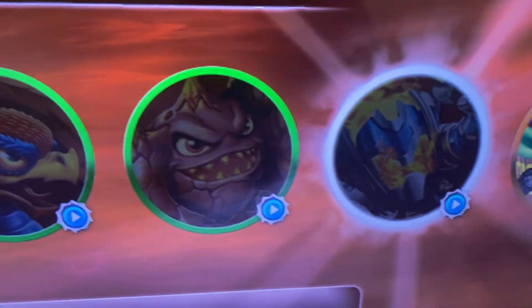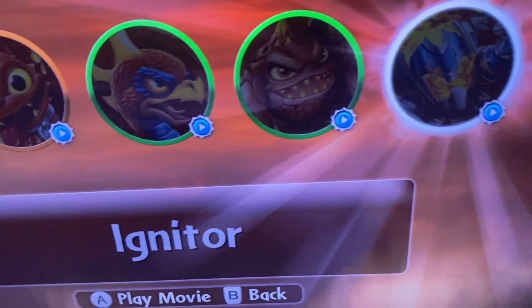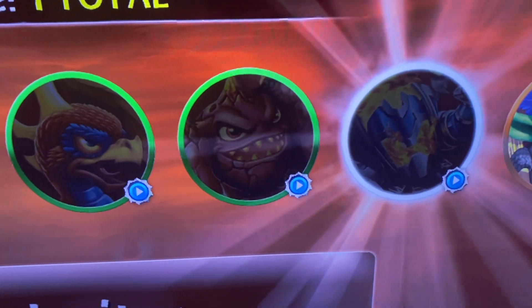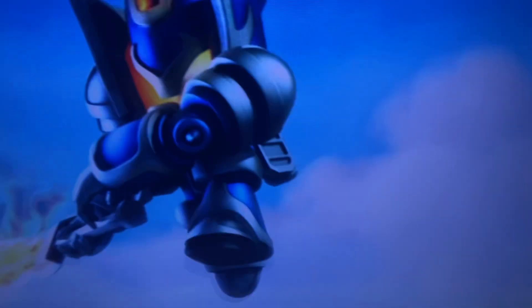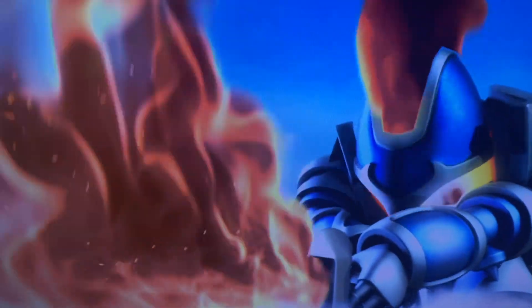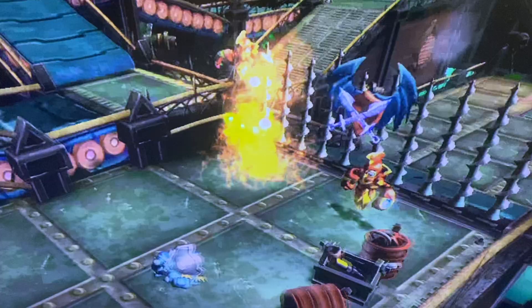Now here's an interesting one. In Igniter's Soul Gem preview, you can see an early Giants logo. Watch this. Should be right here. There it is.